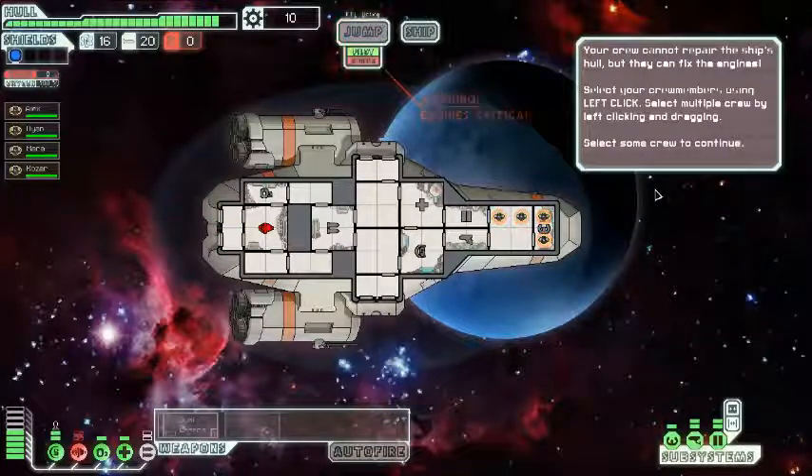My hull meter took infinite damage! Your crew cannot repair the ship... well, they can fix your engine room. Oh god—literally, they're all engineers. They've all got an engineering degree. They must be paid heaps.